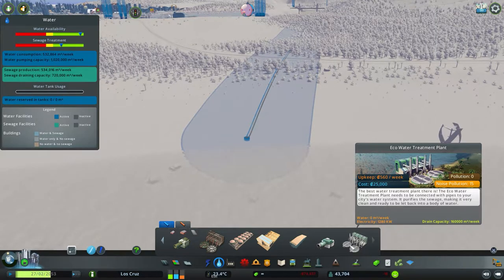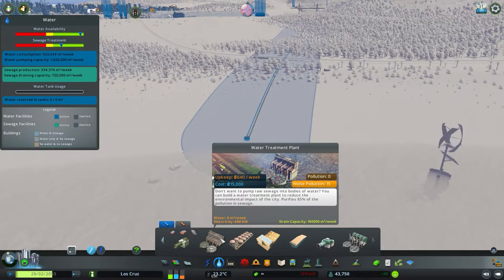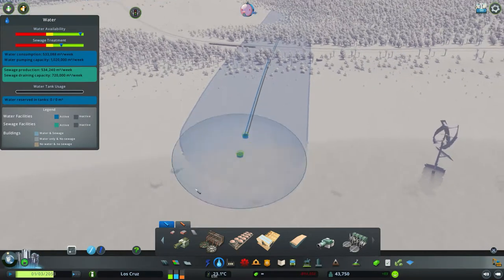But if we look at the money here, the cost is 25,000 as a down payment, and the upkeep is 560 a week. So if we compare those two treatment plants: 15,000 and 640 versus 25,000 and 560 — so it's considerably more. Let's build all these in a row and we'll have a look at the flow.